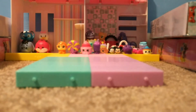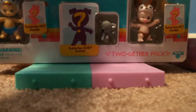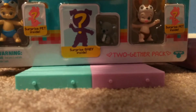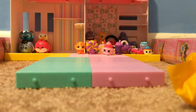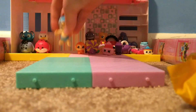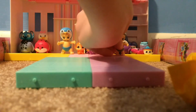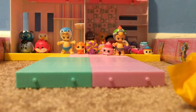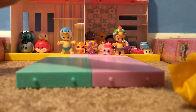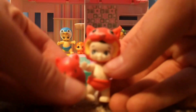Next we are going to be opening some Twosies 12-packs — I'm so excited. In no particular order, we have Wobbles, a duplicate, Kayla, Splashes, Traca, and Treaty.